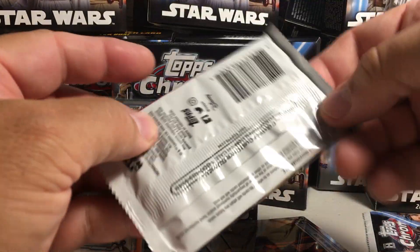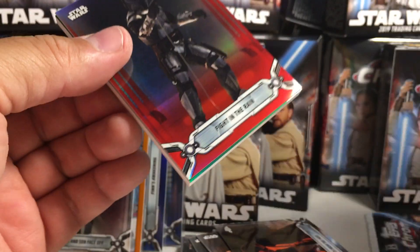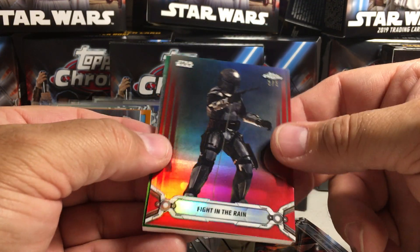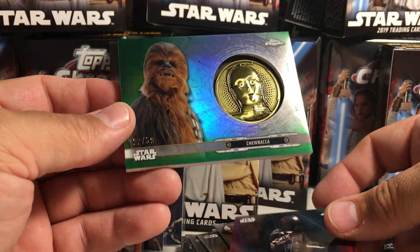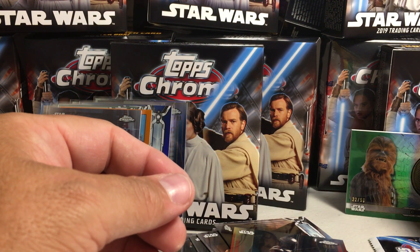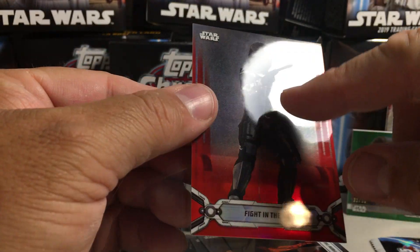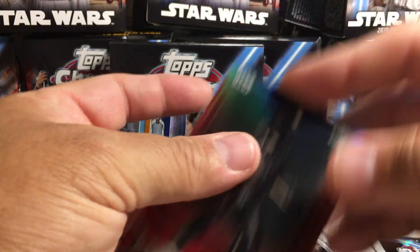Now our Medallion Pack. Jango Fett Fight in the Rain — Red, 3 out of 5. That's our first red card. And a green Chewbacca with C3PO — I think we've gotten this card but not a green one — 22 out of 50. The red really popped. It's like there's something on there — a cord right there — looks like it's got a big scratch right down the middle, but it doesn't.